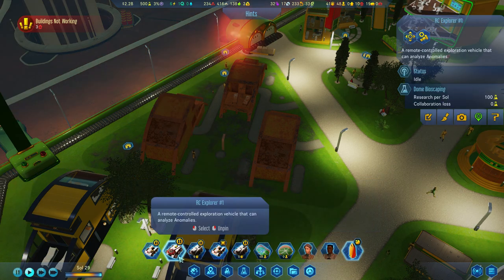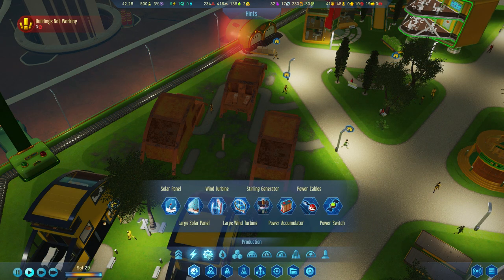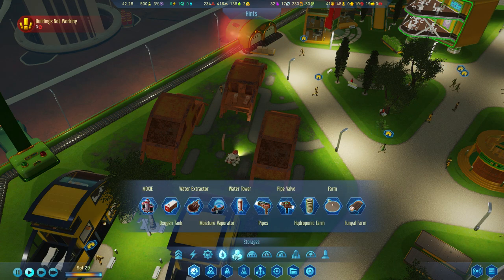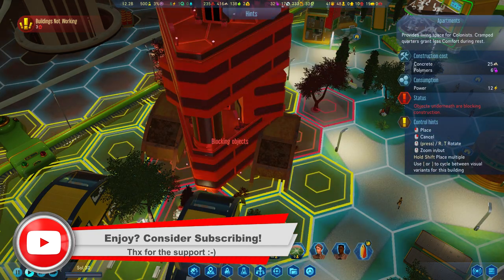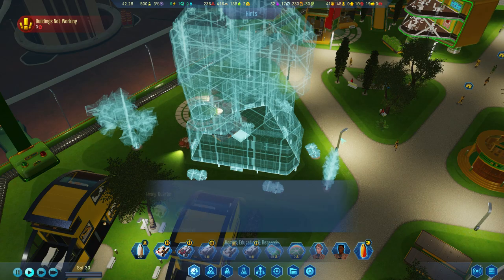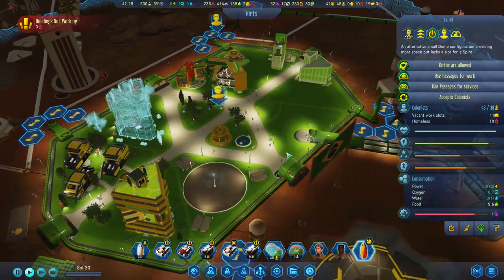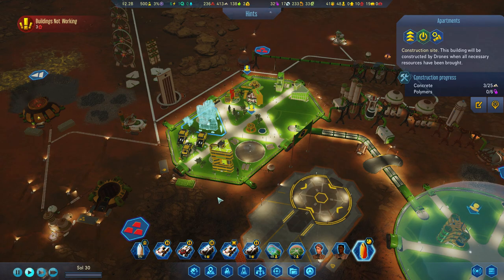I can never remember which menu apartments are under — wind turbine, rare metals, no... it'd be under dome stuff. There we go — apartments. They haven't cleared it yet. Let's rotate that around and stick some apartments in there. Loads of people are going to complain they've got nowhere to live, so let's get that done.